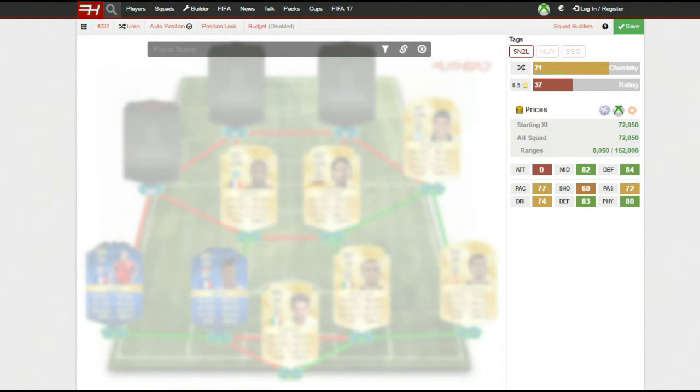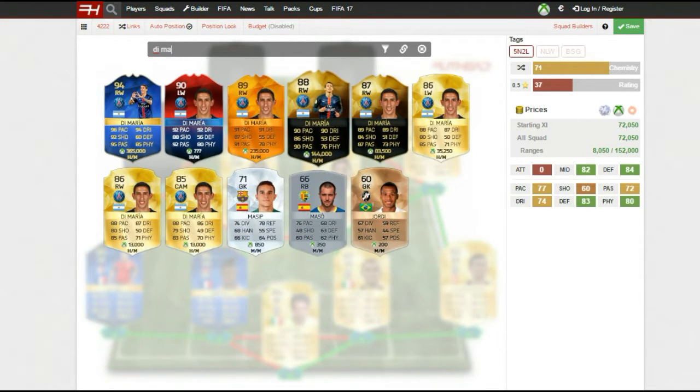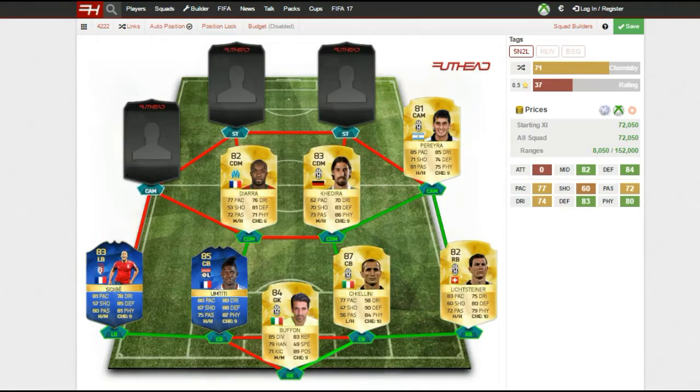On the left side my CAM is Di Maria — his original card for PSG. Another great player: 88 pace, 86 dribbling, 79 shooting, 83 passing, and 70 physical. Similar to Pereira, he's very quick. He can stay wide and beat players down the wings, or cut inside and with his 79 shooting find the back of the net from the edge of the box. His 83 passing also lets him find those strikers very well.